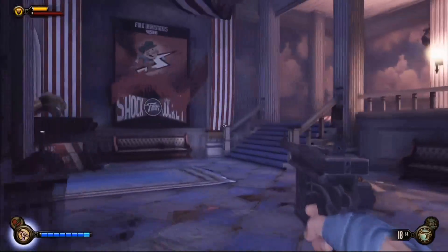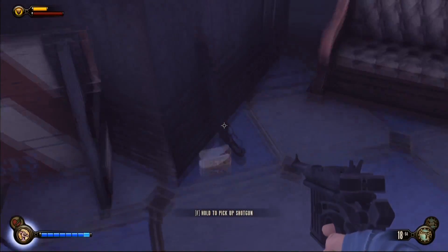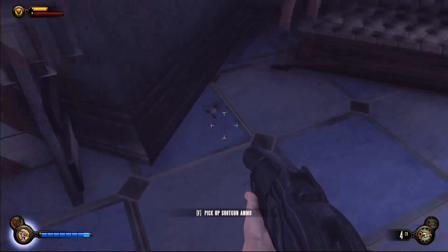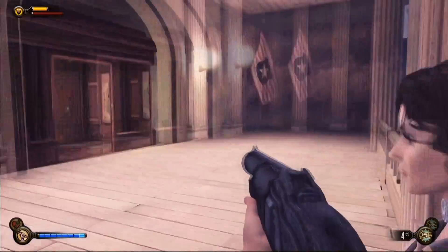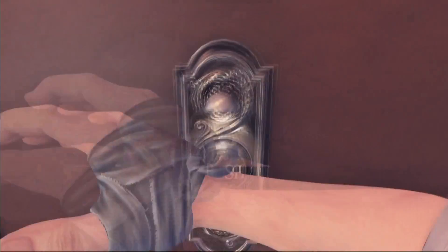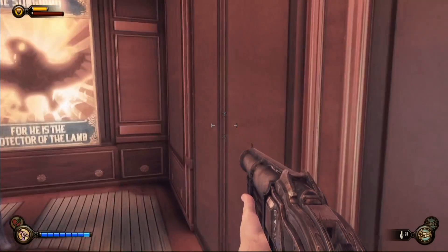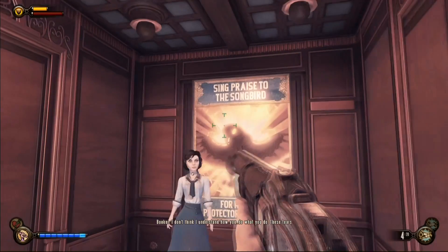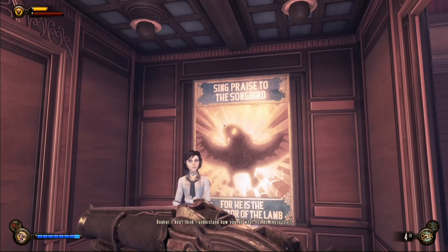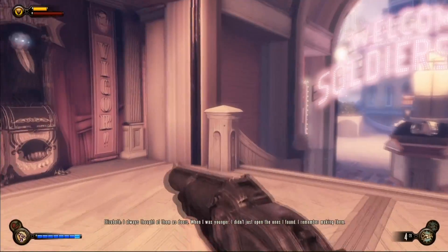I don't know why I didn't take that machine gun — the Peppermill, I believe it's called — instead of a Gatling. To disguise this loading sequence, we'll have a nice little chat with Elizabeth. She says: 'I always thought of them as doors. When I was younger, I didn't just open the ones I found. I remember making them. I could go wherever I wanted. I always wanted to come back.'